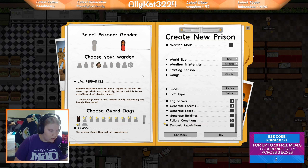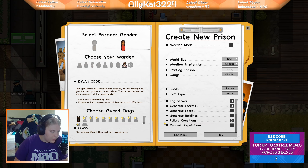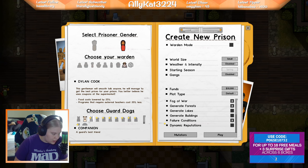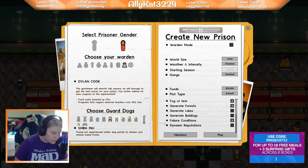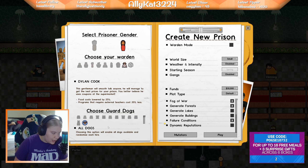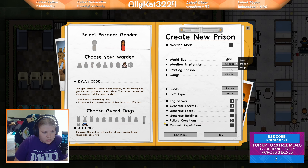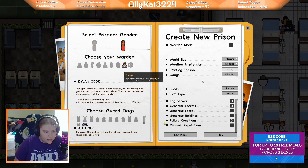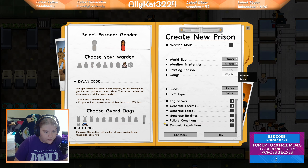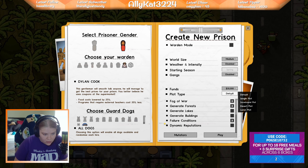What's up, we're playing Prison Architect — just starting a new game. I think we can go with Dylan Cook, choose guard dogs: chocolate lab, Doberman — all dogs, yes! World size, let's do medium. I don't know what weathering does, I also don't know what gang does. 30,000 default plot type.